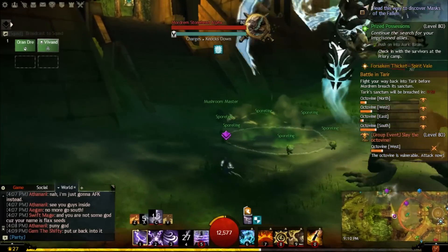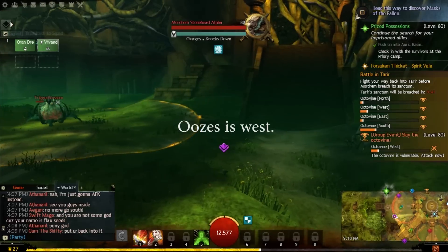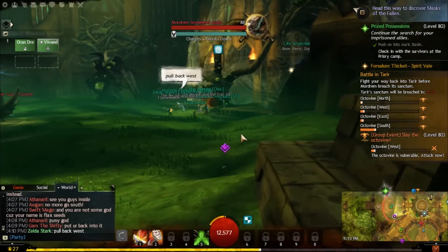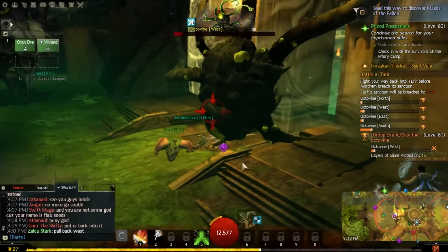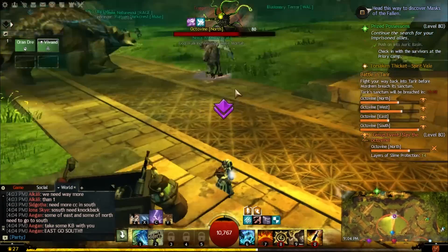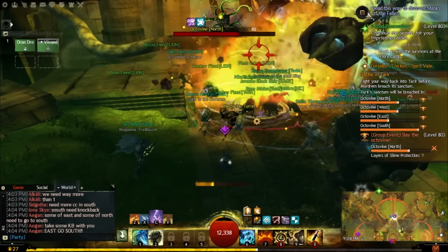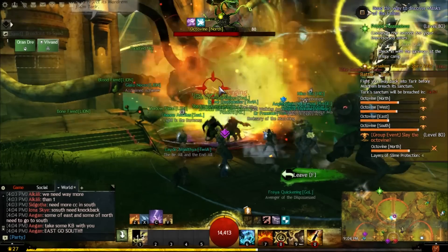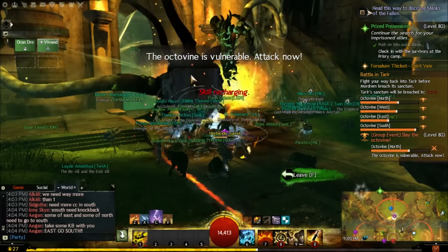North and West — I always get them confused. One of them has you transform into a little ooze and traverse the path to the other side, hitting the Octavine to slowly bring down the slime layers. The other one has you pick up an item, carry it across the path, and in front of the Octavine use your two-skill to place down a turret, then shoot the Octavine with it. The more people successfully place turrets, the quicker you'll get the slimes down. Each of those methods decreases slime layers by one, except for South which decreases by five per bomb.